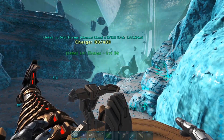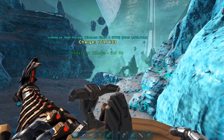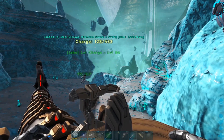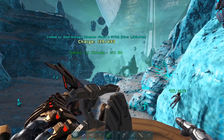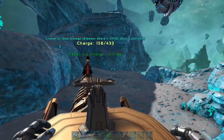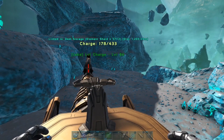To tame them you need to complete missions from Genesis 2, and the higher level missions that you accomplish, the higher level Strider that you can then tame. It takes Mutagel to tame them and you have to hack and fix the corrupted body parts, and that will give you the ability to tame them.